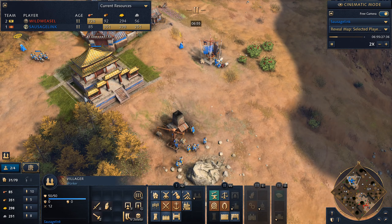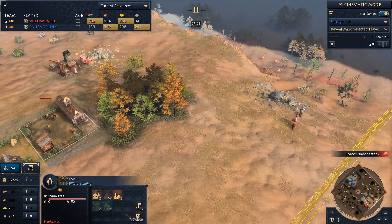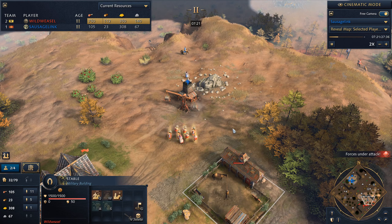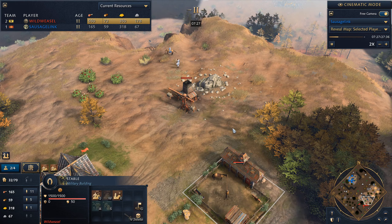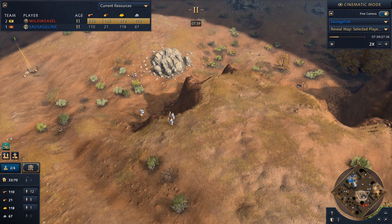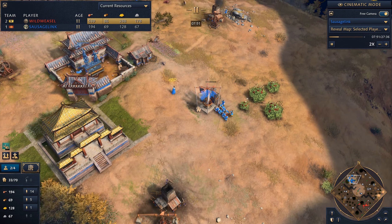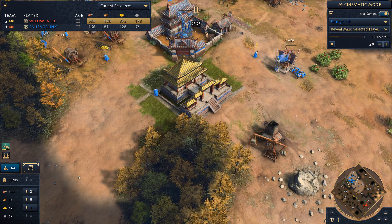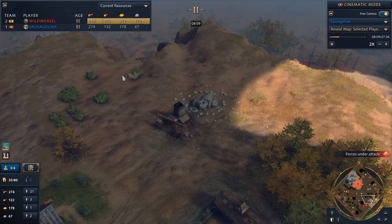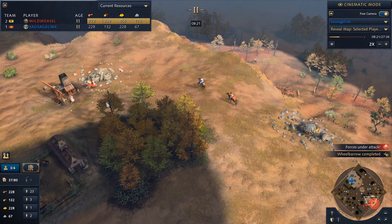Looks like we are going for the stone. Our gold's kind of piling up — would love to see us research something. And look at that, he's already got a stables down. He knows that he can defend against these archers by just getting one or two horsemen out. I'm going to make him produce them. Now we'll back off — if he cancels the production of those horsemen, I'd be very impressed. Second town center is up, but my opponent is probably looking to make his own second town center soon enough. He's back on the stone.